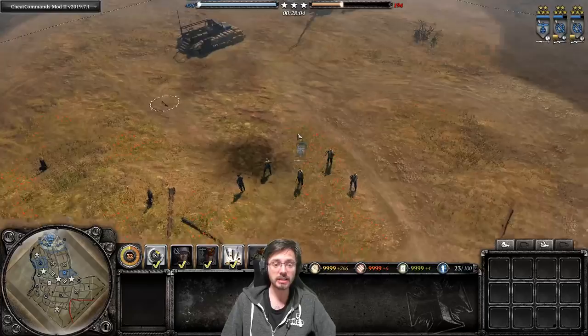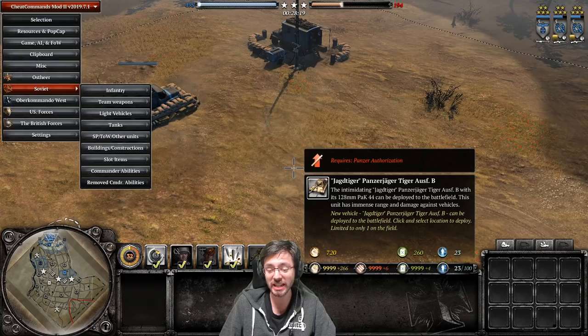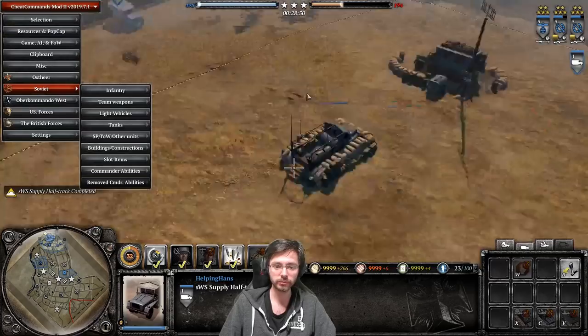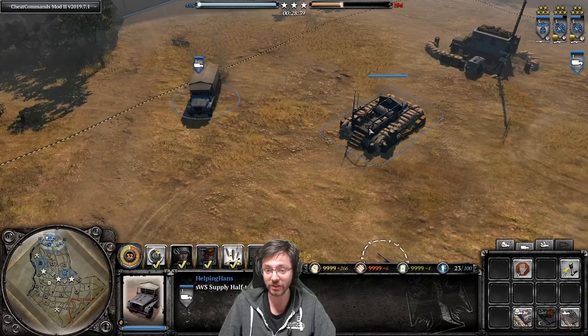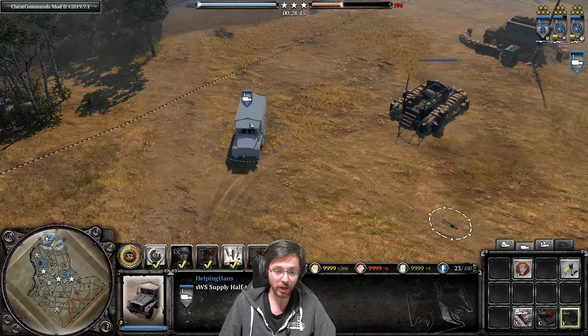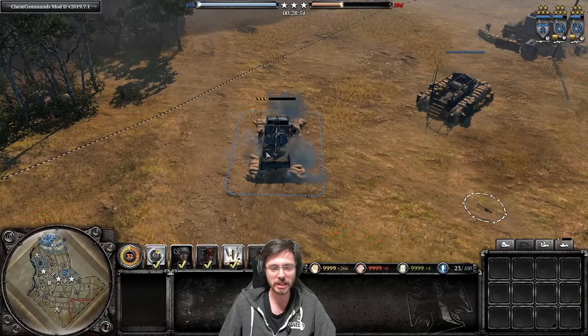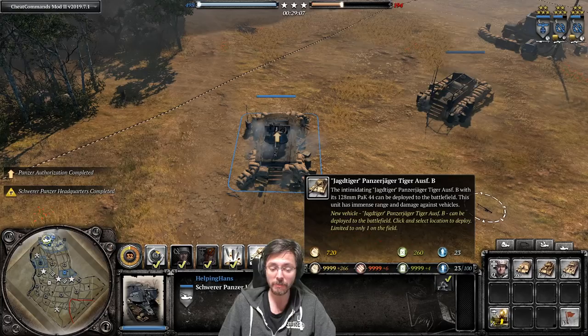Finally, the Jagdtiger - the only commander in the game with this unit. To call it on you need 720 manpower, 260 fuel, and Panzer Authorization, meaning your Schwer Panzer Headquarters must be built. You first need either mechanized or battle group before you can build it. Once built, you then purchase the Panzer Authorization for 100 manpower and 60 fuel, after which the Jagdtiger becomes available.